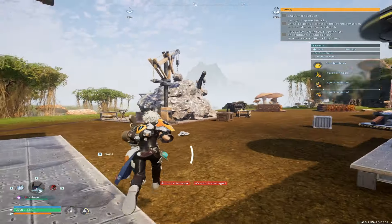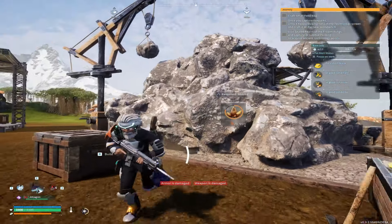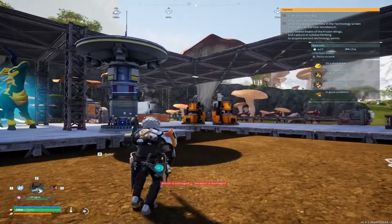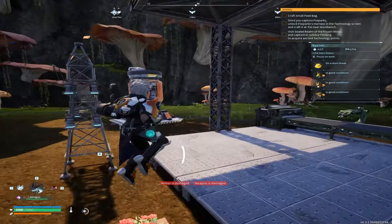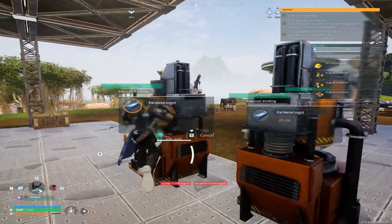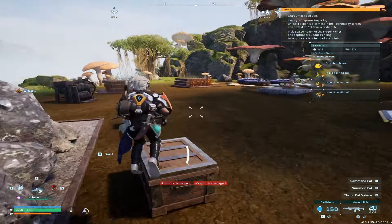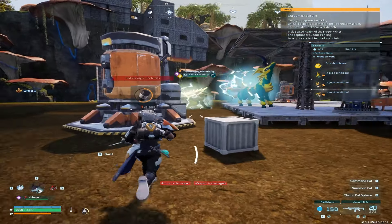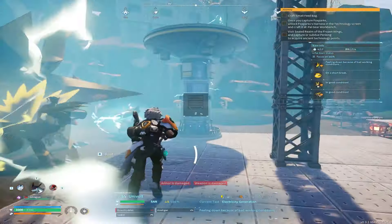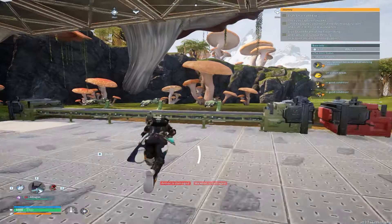For the pal metal ingots — that's a little bit harder. But if you set up the tier 2 mining station, you can get them super fast. I've had it up for about an hour and I've already got over a thousand pal metal ingots. If you don't have those unlocked yet, you probably have some saved from the old update. However, even with two generators, I'm barely holding on — they're always at two percent or zero percent.